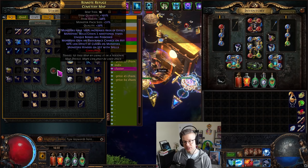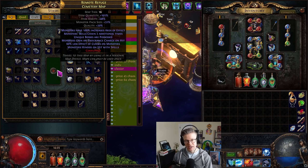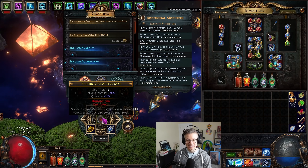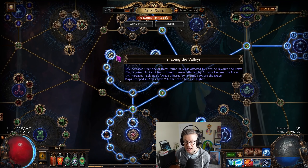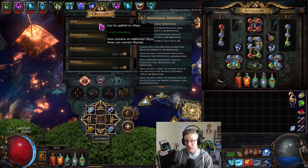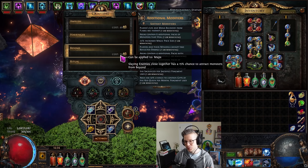I roll some nice sextants on my void stones — I highly recommend getting those four void stones as soon as possible if you're capable of running T16 maps. Extra sextants, extra quantity is just a great bonus. I've also favorited Cemetery across the board — it's been one of my favorite maps for a long time, and now with Brother's Stash in there and the five exalt div card it's a no-brainer. Very easy layout, very easy boss. I use four chisels, roll it up, and try hard to hit beyond — chaos spam it. Ideally you want to get quantity over 30, and 100 quant with 31 pack size is really really good.